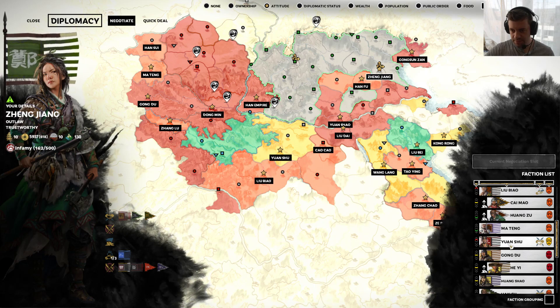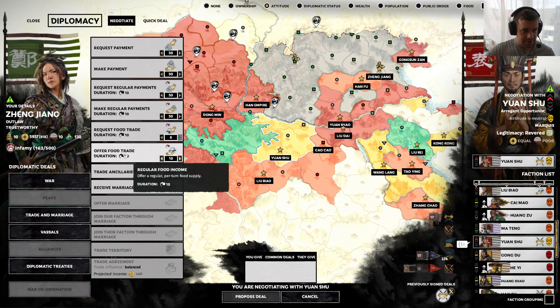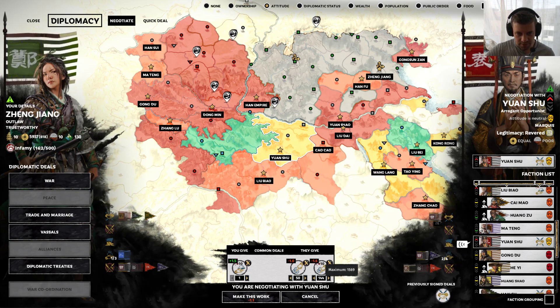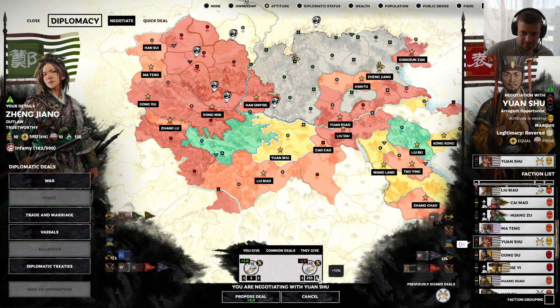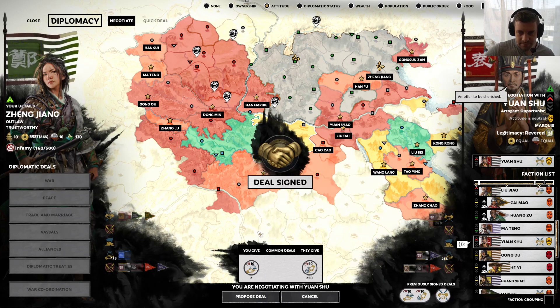We have a non-aggression pact with Yuan Shu. He is also rich and relatively poor in food. So we're going to offer some food trade and request some payments. He doesn't need food that much — he barely needs food at all. Well, let's see how much we can fleece him for. Wow, that's pretty good for two food. So that's the eight food that we were talking about, and we're going to make that work. An offer to be cherished.